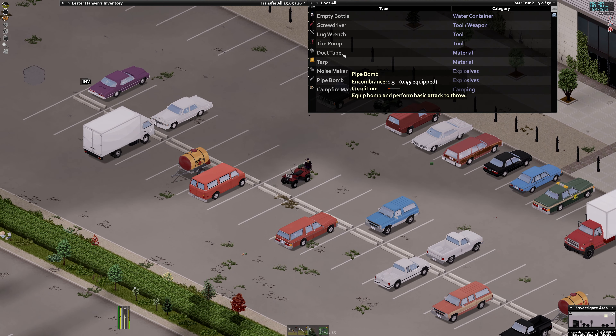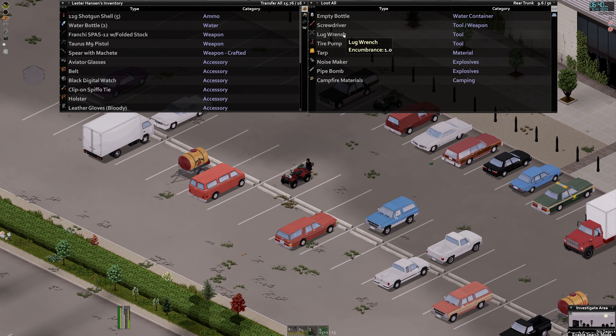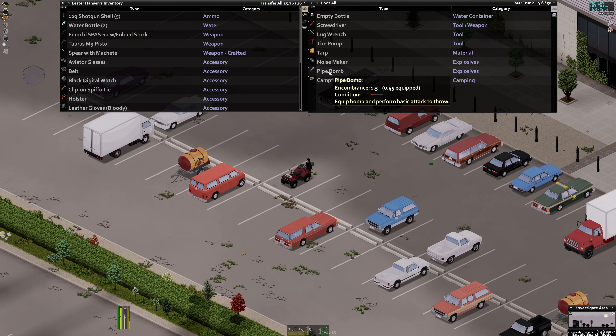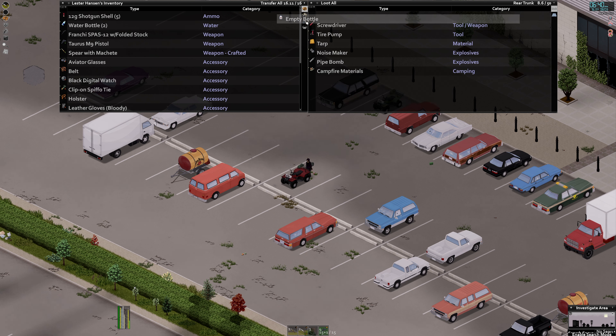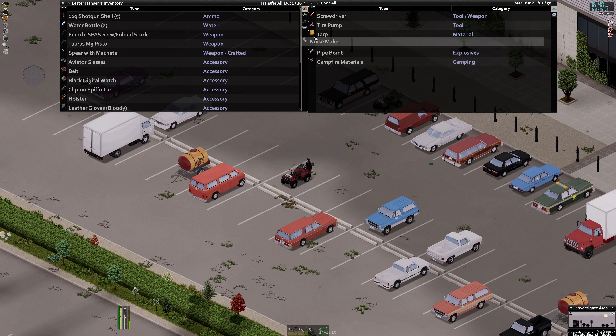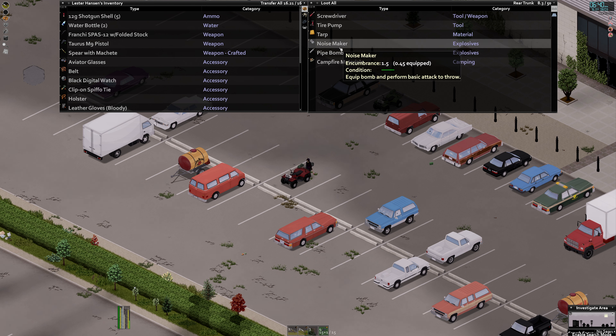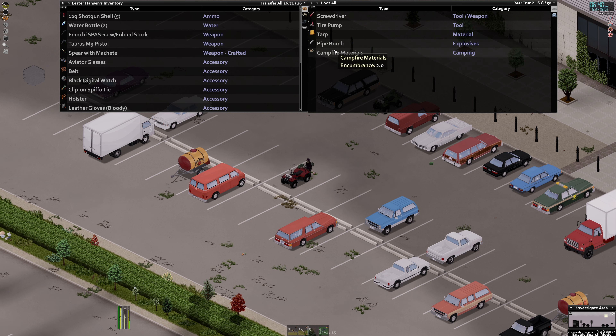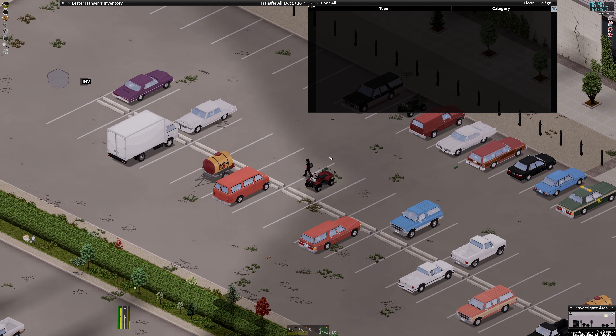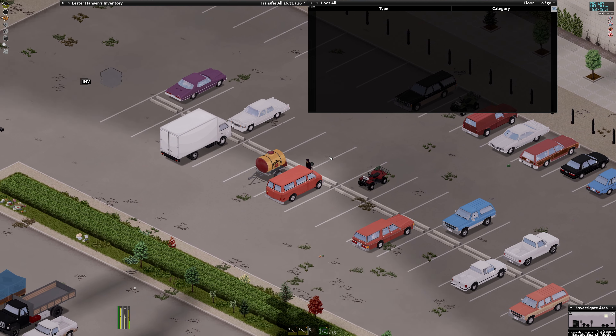Here's another little ATV thing — lots of loot in these. Duct tape — I'll take that. Pipe bomb — geez. I'm going to take the lug wrench; I can't remember if I have it. I'll take the empty bottle. Noisemaker — whip bomb, perform basic attack throw. Interesting. Getting a little overweight.